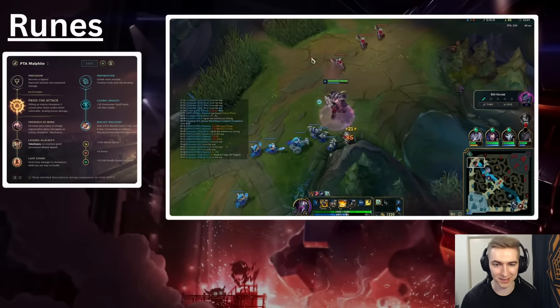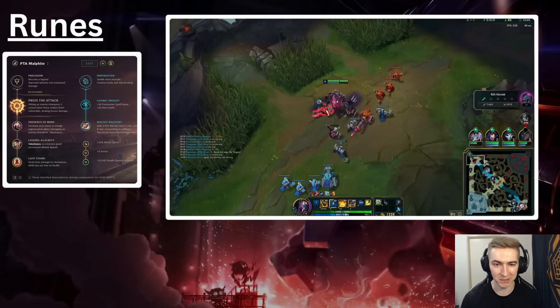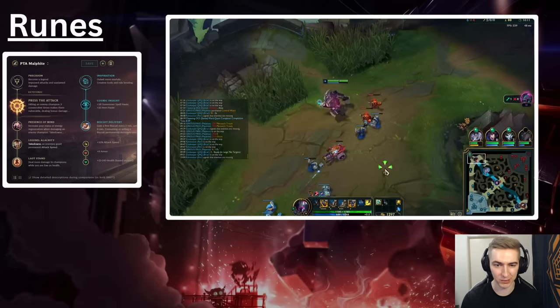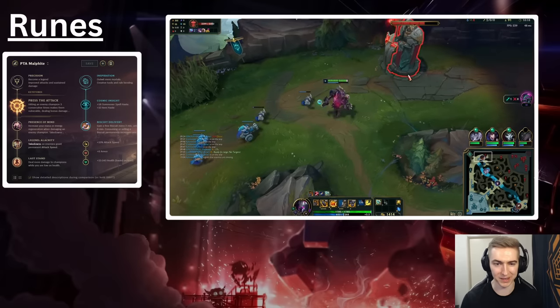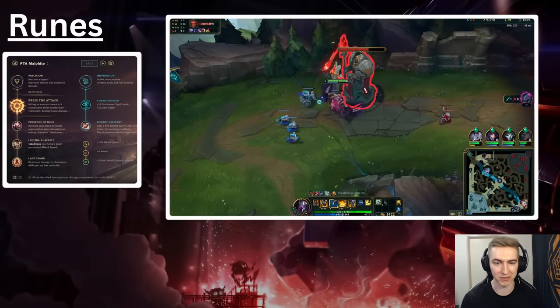For the secondary runes, Cosmic Insight and Cookies — mana hungry champion, Cosmic Insight best rune in the game, lower Flash and TP cooldown. For the final stat shards, Attack Speed because this is still tank Malphite with W max, and then Armor and HP. You can take Magic Resist if you need it, or double Armor versus AD top and jungle, but for the most part these runes won't really change much apart from the last three.